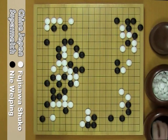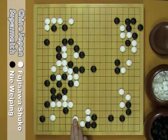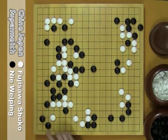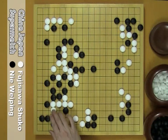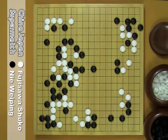In the actual game, B jumps here. W reinforces here. B attaches here. If B kosumi here, it's a very common move, but B plays differently. If W hane, B here. And if W connects, B connects here — it's sente. Next B could clamp here. If W connects here, this result is better than kosumi.